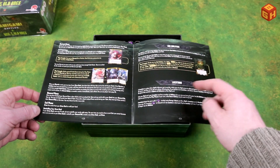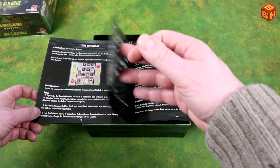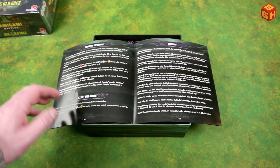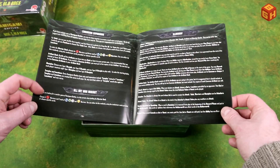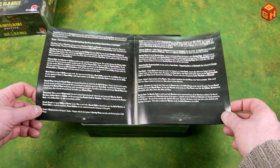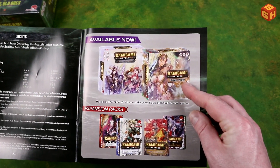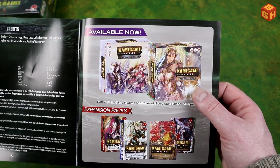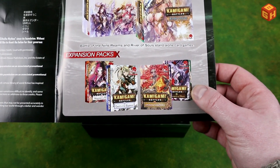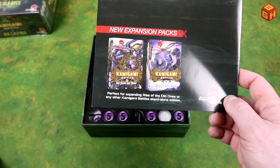The rulebook also covers different phases, god abilities, locations, and team match rules — you can play team versus team as well. You can combine this game with expansions because these Kamigami Battles games are basically standalone but can also be mixed. There's an all-out war variant, a glossary explaining different keywords, and at the back the other games are shown: Kamigami Battles: River of Souls and Kamigami Battles: Battle of the Nine Realms — the Norse one — plus some expansion packs available.